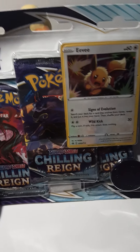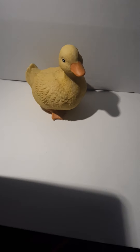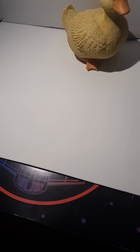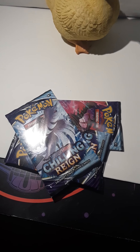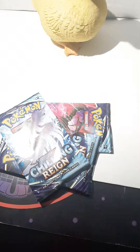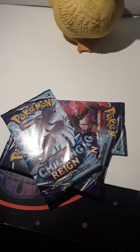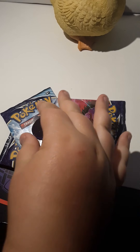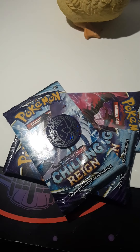Hey everybody, today it's just Lefty and we have a Chilling Reign blister pack — a three pack. One, two, three, and the code card for the TCGO. I got the Genesect coin and the promo card.